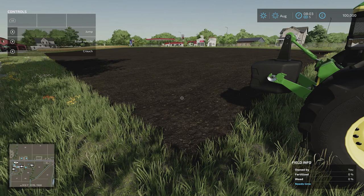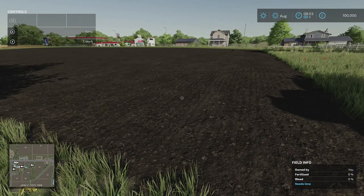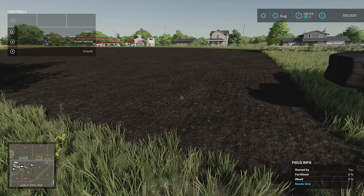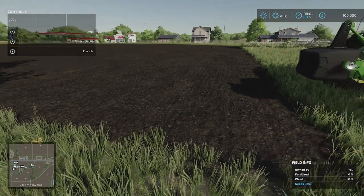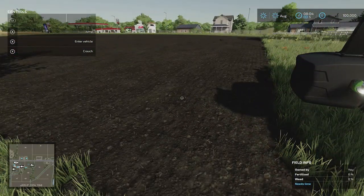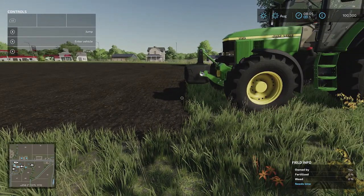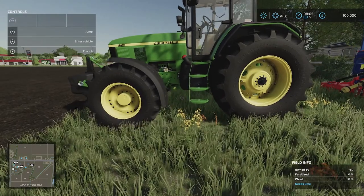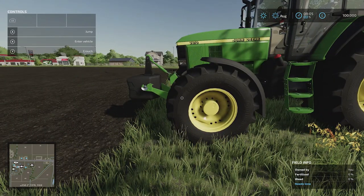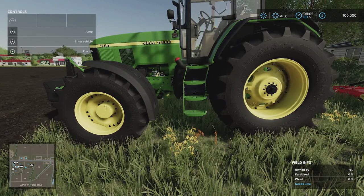Hey everyone, I'm in Farming Simulator 22 and I'm going to show you how to use fertilizer on a field. This particular field has been cultivated — it's the default one you get when starting a beginner farm — but it has not been fertilized at all. You can fertilize before you lay the seed, and you'll need to do that two or more times throughout the crop's growth stages to increase yield.